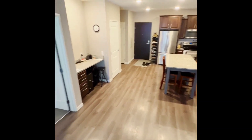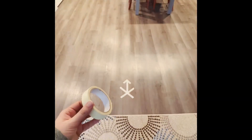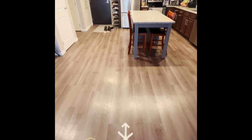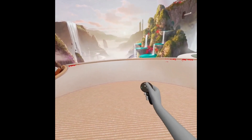If you have the Guardian system enabled, move to a position in the center of your playspace. Mark your starting position and direction with tape. You need 6 feet of free space in front of the starting position. Stand on the X and reset your view.